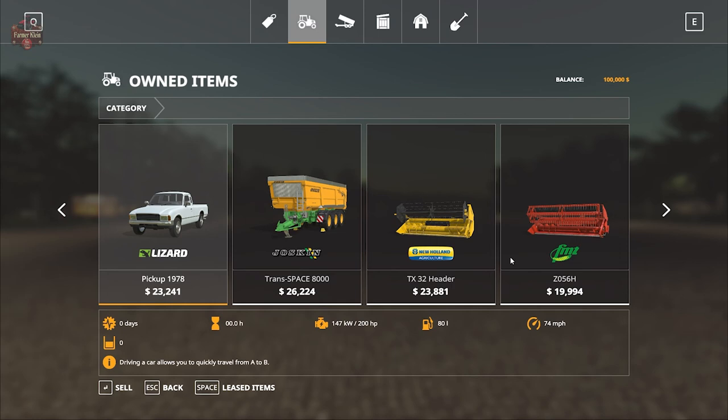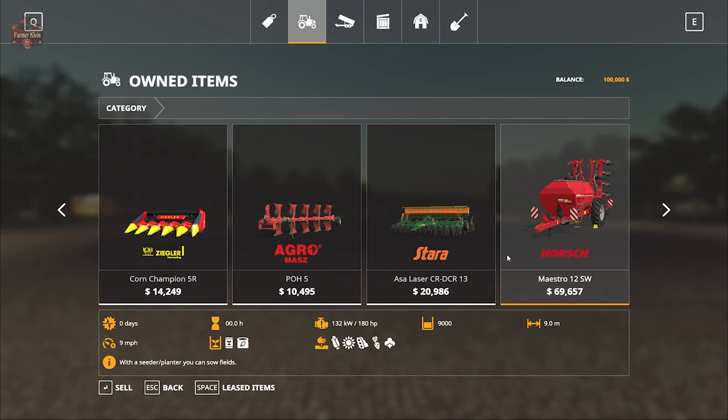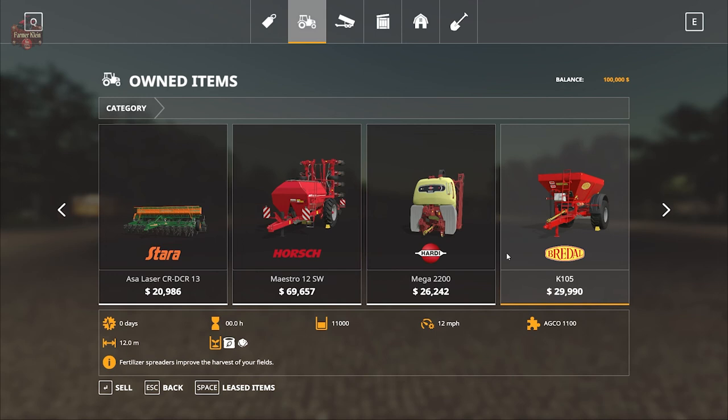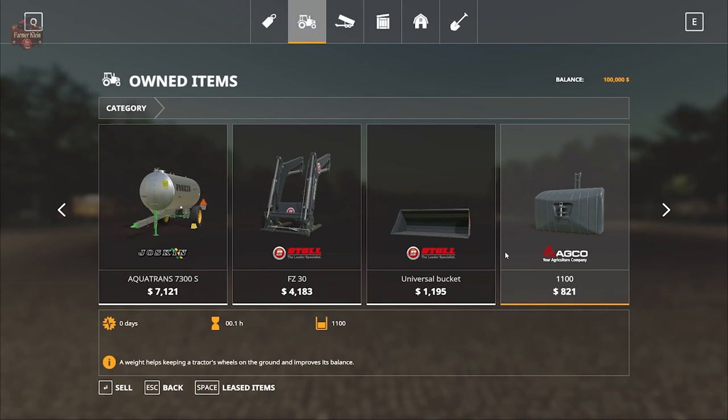We also have a 1978 pickup truck, a Trans Space 8000 trailer, a POH-5 plow, and the Stara CRDCR-13 cultivator slash cover crop seeder that will do grass, oilseed radish, and canola. We have a planter in the Forsch Masterio 12 SW, the Hardy Mega 2200 sprayer, and the Reedal K105 lime and solid fertilizer spreader.